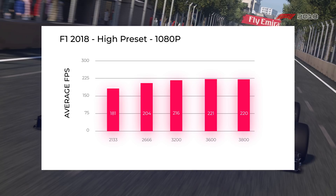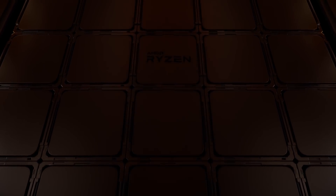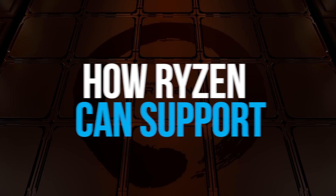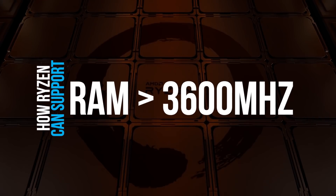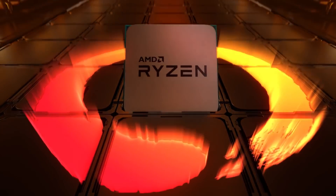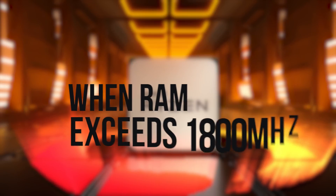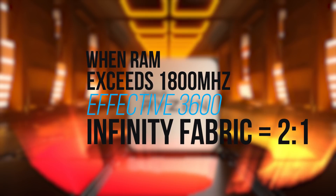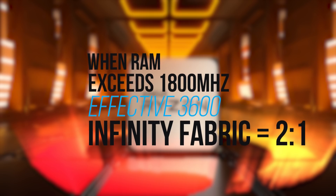Finally, let's talk about the elephant in the room. You can see the performance steadily increases until we get to memory speeds at 3800, and there's actually a perfectly good explanation for this. In Zen 2, the architecture that makes up 3rd gen Ryzen, the Infinity Fabric's frequency can only get to 1800 megahertz, so you might be wondering how Ryzen can support any RAM above 3600, which is a frequency of 1800 megahertz.